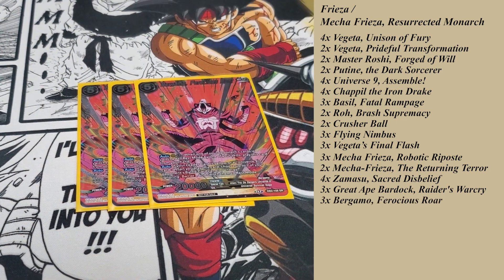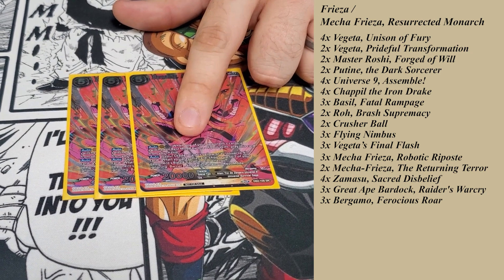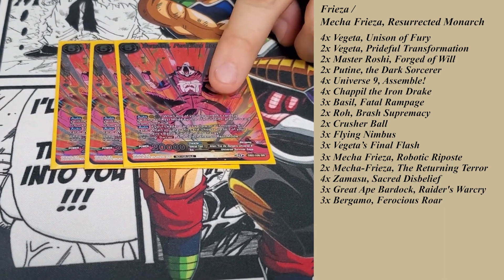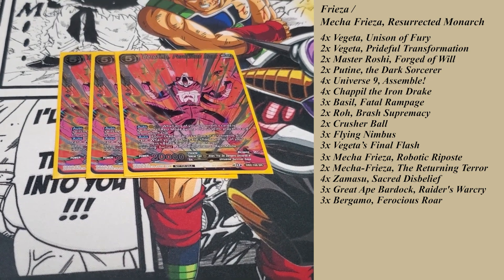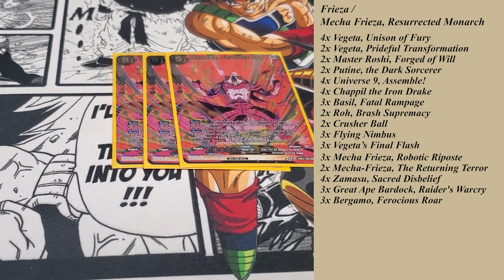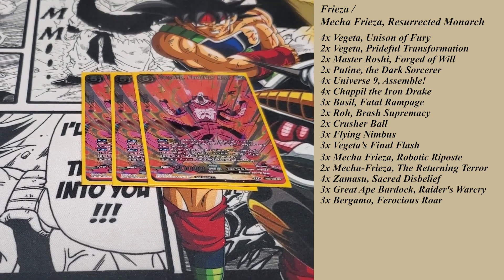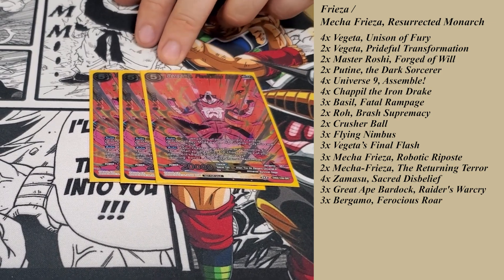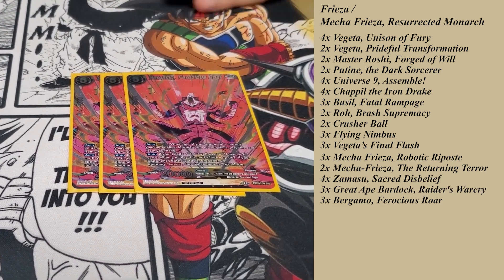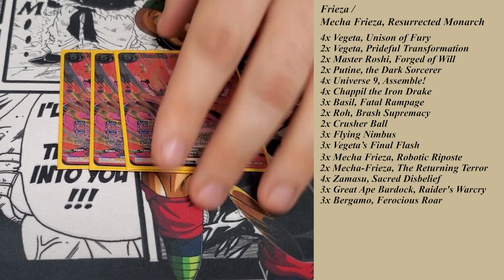Now one of the other big combo pieces — Bergamo. This will proc whenever any card gets switched to rest mode by skill. For two energy, when one of your opponent's cards is switched to rest mode by skill, you play this card. Then auto: if your leader card is yellow, choose two of your opponent's cards, ignoring barrier, and switch them to rest mode. You can play this as early as turn two if you're playing the right stuff. Really good on both offense and defense — offensively, if you're pushing for game, rest mode their energy with something earlier in the game, play this, tap more stuff down. Or if they have a lot of energy open, tap their energy down even further so it gets them really low. And defensively too — use one of your extra cards, rest mode something with your leader, then tap two more with Bergamo. Really good disruption play overall — just a great card, you want to see it and use it.